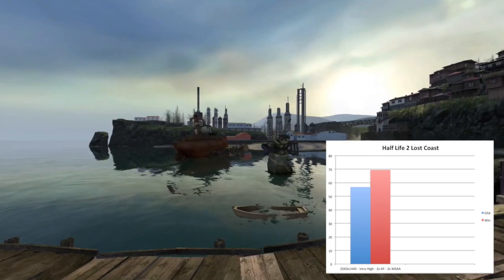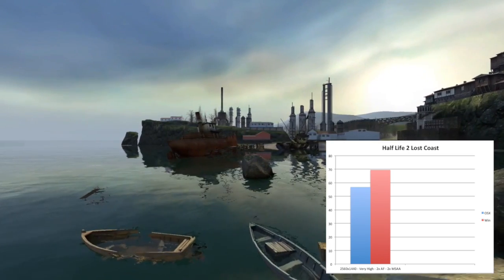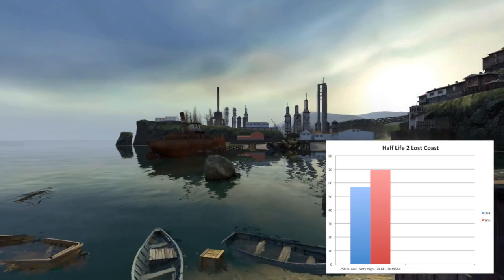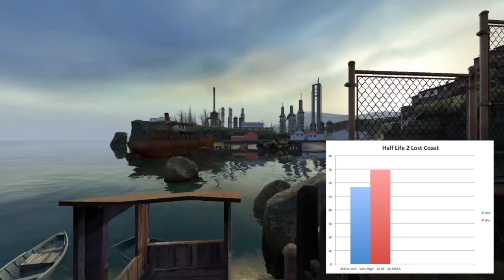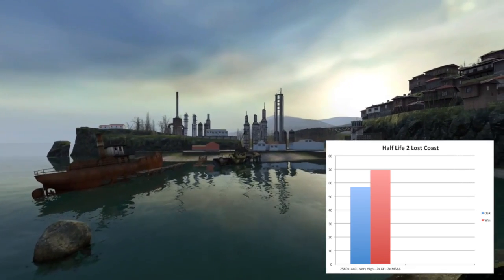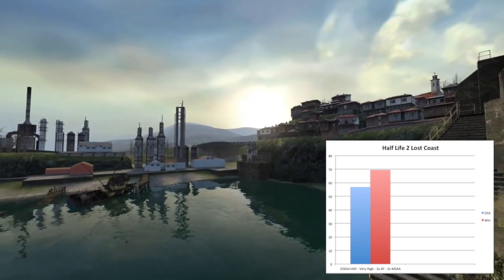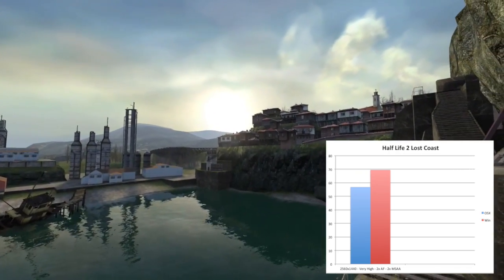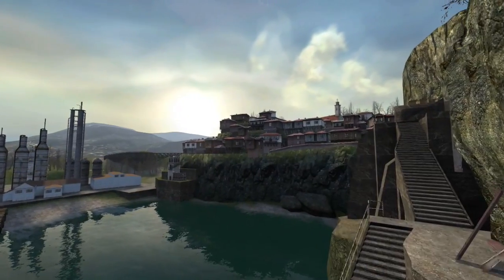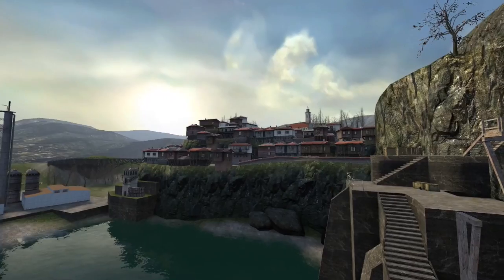On the OS X side, we saw an average of about 57 frames per second, with some rather odd stuttering that would occur at repeatable points in the benchmark. We couldn't really find a solution for these, and I'd suspect it had something to do with how Lost Coast loads in assets. On the Windows side, however, we saw an average of just under 70 frames per second with no such stuttering, totaling to a framerate increase of about 20%. Unfortunately, this seems to be par for the course for the rest of our benchmarks.